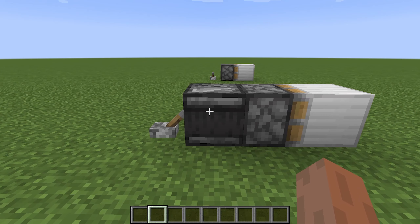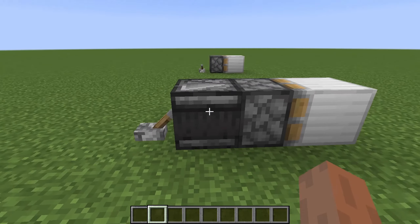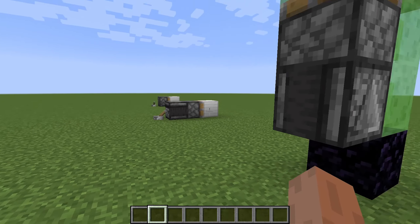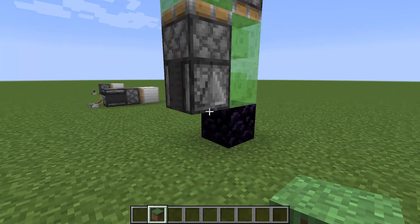Now when we give the sticky piston a one-tick pulse — for example using an observer — it will push the block and leave it there. Then another one-tick pulse and it will pull it back, just like that.